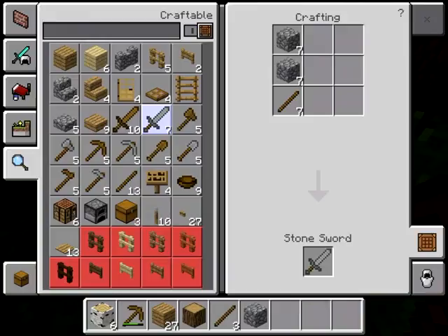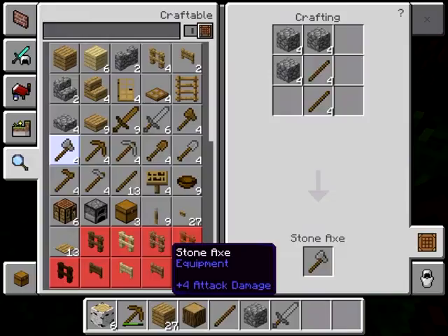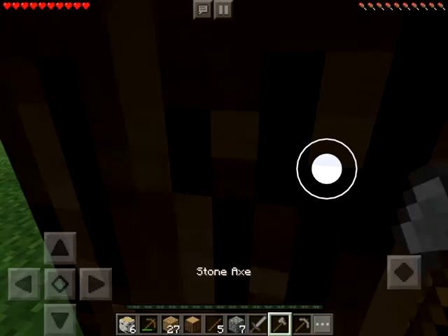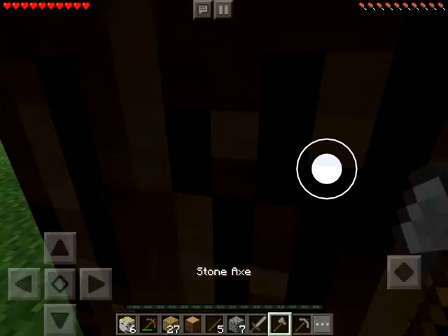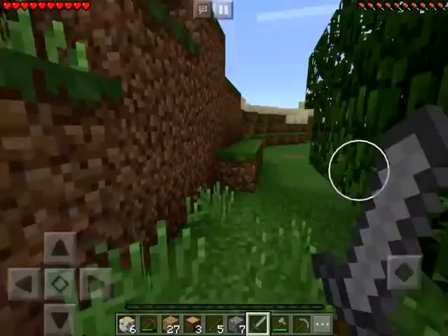After collecting stones, you can upgrade your sword. Since iron is hard to find, let's make stone tools. A stone sword, stone axe, stone pickaxe — we don't need a shovel right now. Look how fast we break down this tree with the stone axe compared to before — much faster!